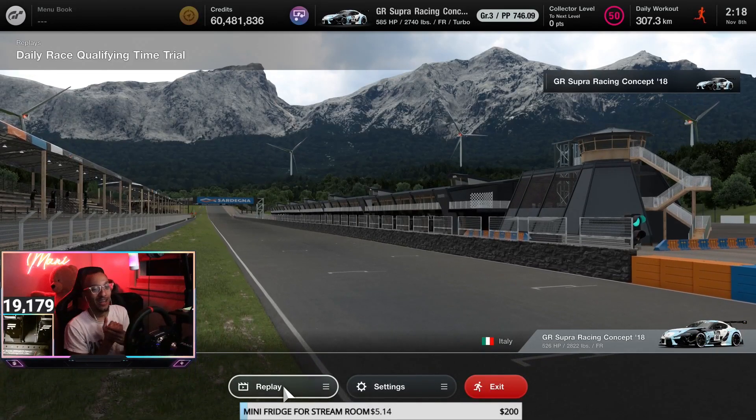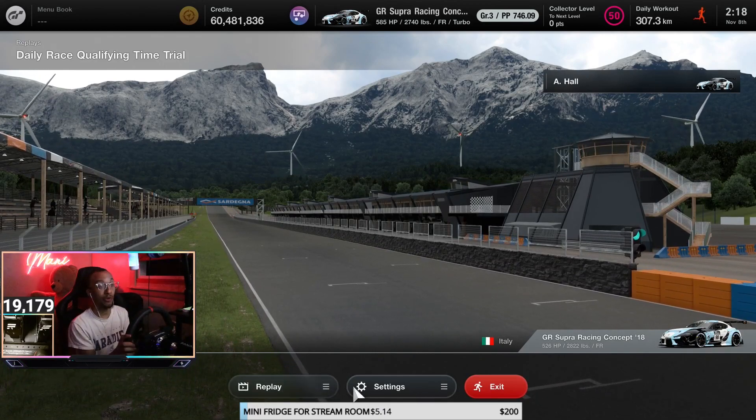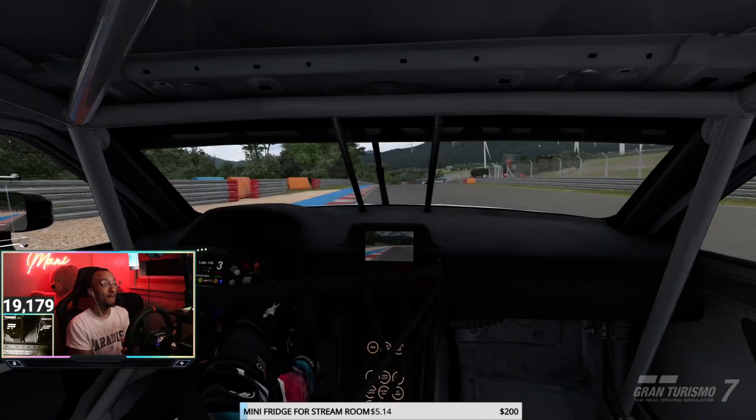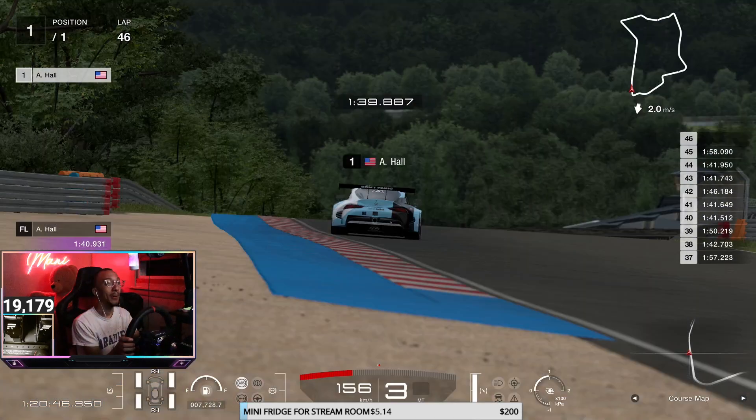Alright guys, this will be for Daily Race B. As you can see, we're using the Super for this one. The Super is very strong here, but regardless there are plenty of different cars you can use. I do recommend using something you're comfortable with — the Super is just one of them and it's very strong.